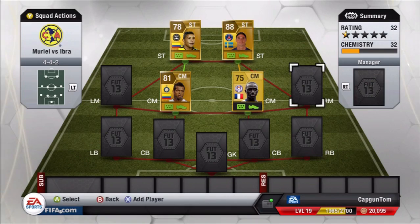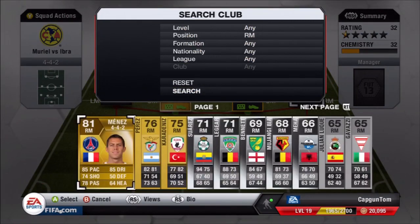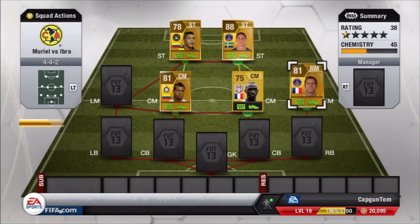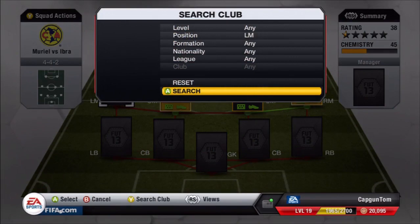To get Ibrahimović to full chemistry I needed a strong link, and I chose his teammate Menez, who obviously plays for PSG, giving him the strong link at the right mid position. Menez at right mid is actually very very good, I won't lie - I've really enjoyed him.